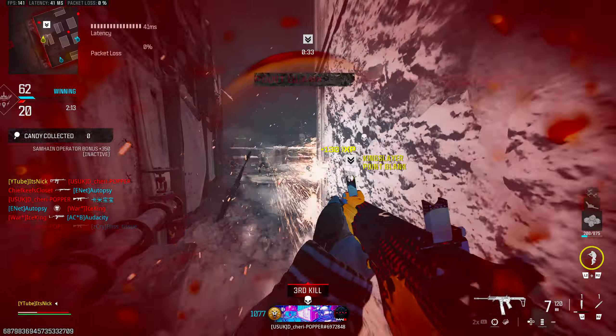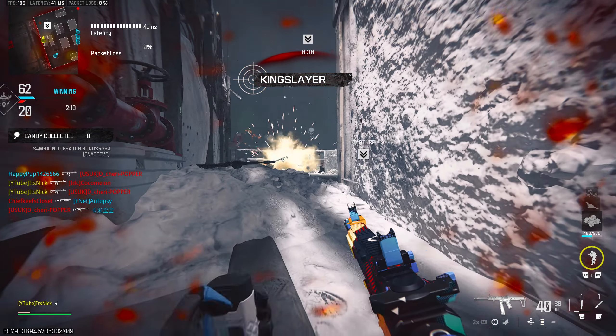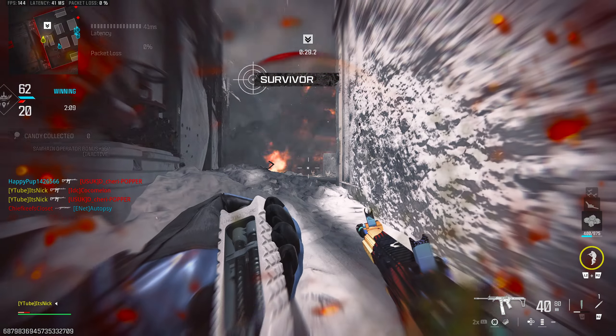And the final weapon on this list is the Superi — it wouldn't make sense not to include it. The Superi is insane. The first attachment is the Zulu OP3 Light Barrel, which gives you crouch movement speed and aim walking movement speed. On this gun I want to move as fast as possible while aiming down sights — you become a harder target to hit.